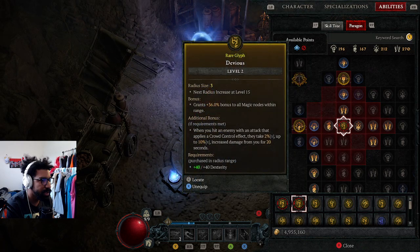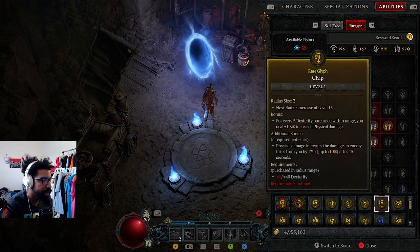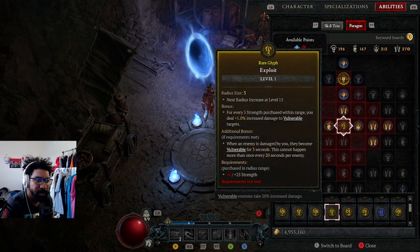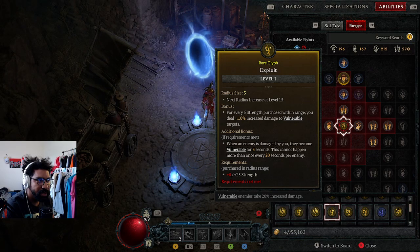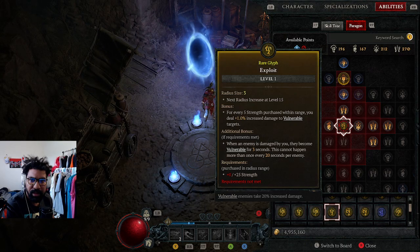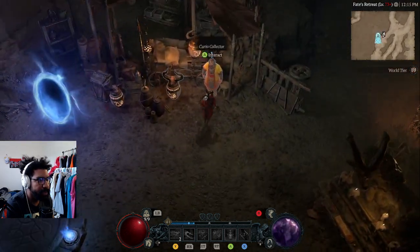We have Closer, Devious, Versatility, Ambush, being Combat Combat. That two percent. Frost Feeder, Fluidity, Exploit. Every strength purchased within us deals one percent increased damage. It's a little awkward putting it in this though. How will we team up Exploit with Trip Century? We'll have to think about that later.